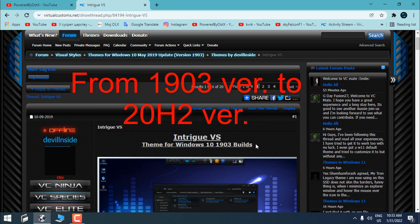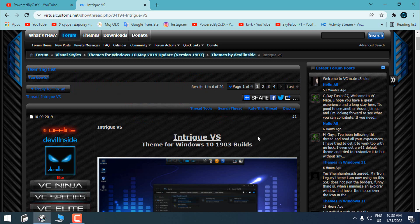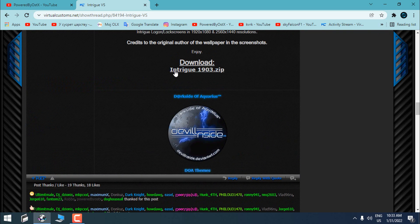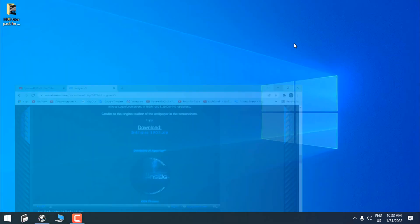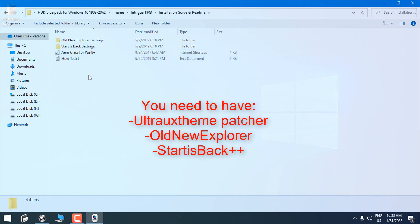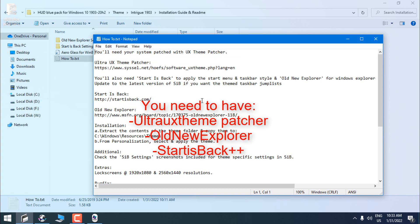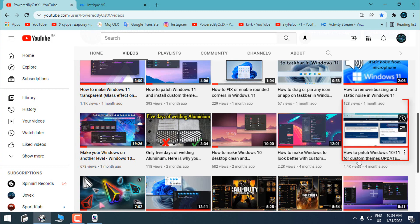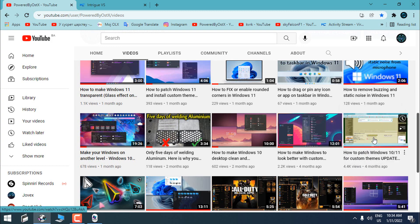Even though the theme is labeled 1903, you just saw my version is 20H2 — don't worry, this theme works from that build all the way up to 20H2. Before you download this custom theme you need to make an account on DeviantArt. Once you download the theme, you'll find an installation tutorial and readme. Before you install any custom theme you need to patch your Windows 10 using Ultra UX Theme Patcher, StartIsBack, and OldNewExplorer. You can watch my tutorial on how to do that.